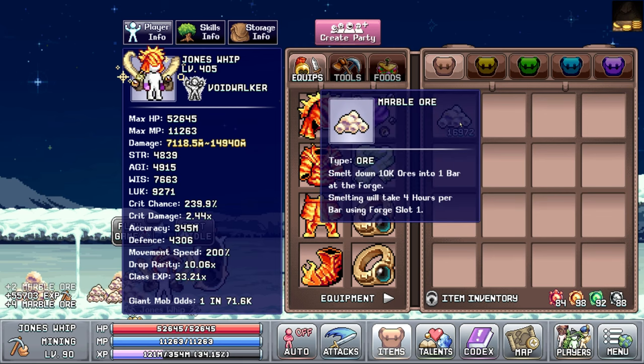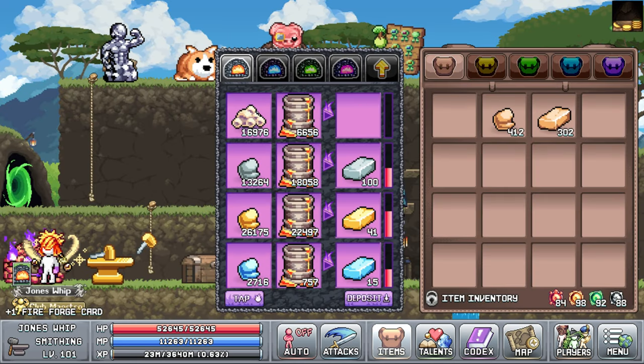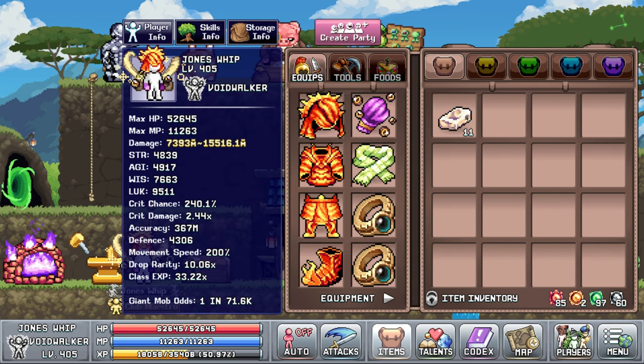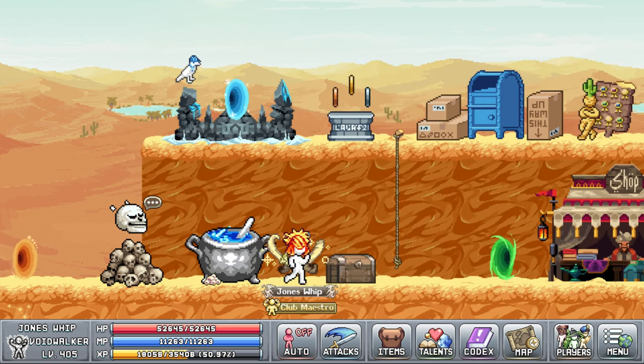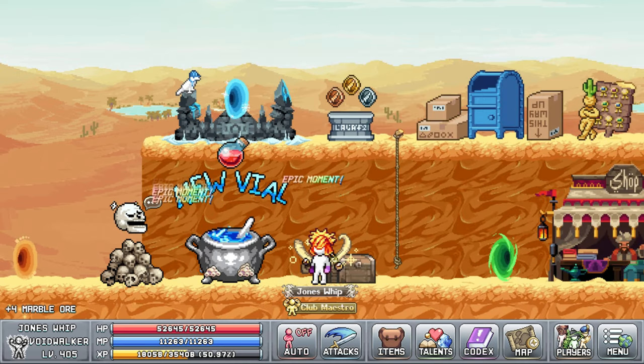There are 4 new resources that you can unlock, each having their own vial with unique bonuses. You get them the same way as with every other vial, by dropping the resource in front of the cauldron in the world 2 town. From what it looks like, the bar you get from smelting the ore doesn't seem to have any use as of now, but that might be added later on.